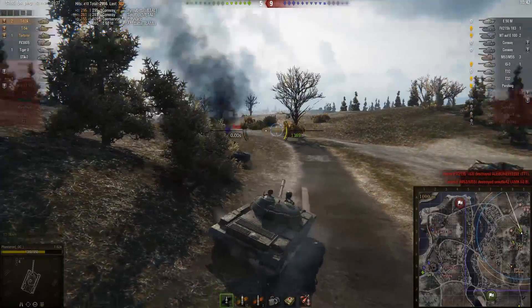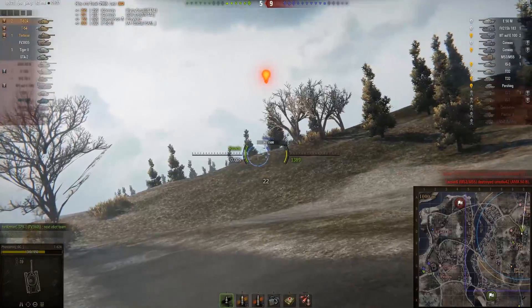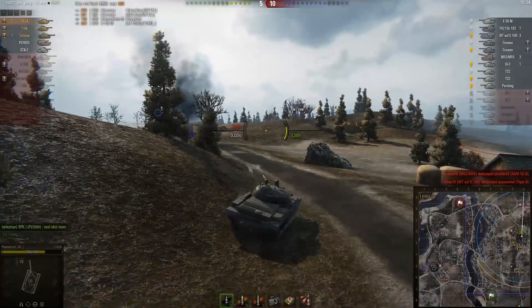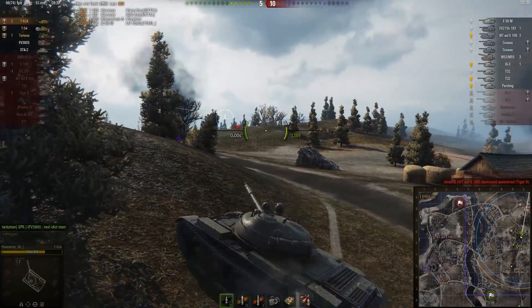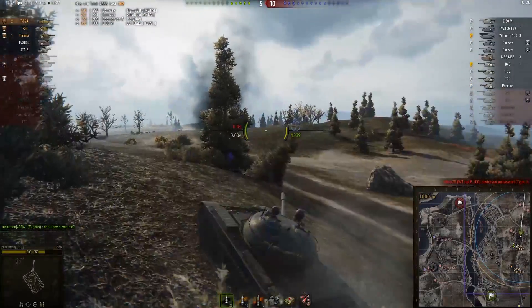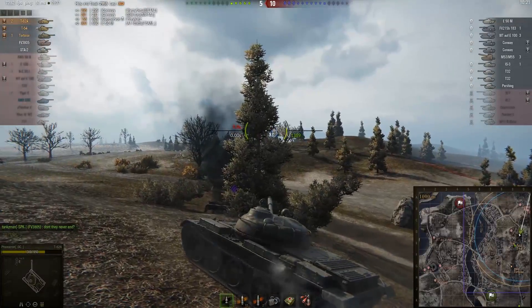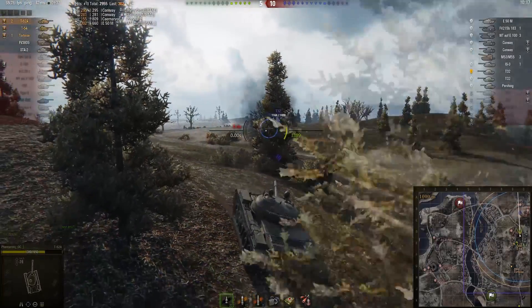And somehow the allied team has been absolutely steamrolled on that left hand side, despite having more tanks than the enemy team. You can see the allies losing this one — five kills to ten at the moment. Got to play this one very, very carefully now. Still got an E-50M on the left hand side, a couple of Conways and a T-32 in the background. Phantatron is going to move up the hill to try and catch one of them out and find if one of them makes a mistake to punish them for that.